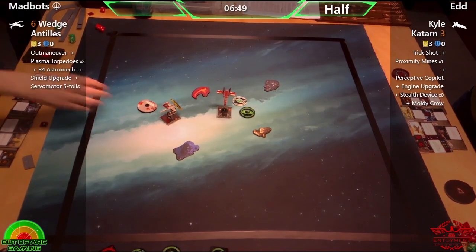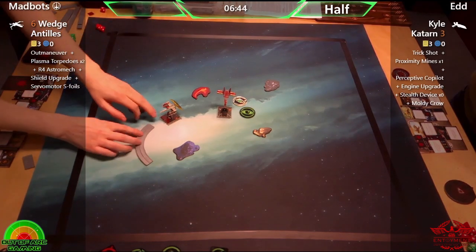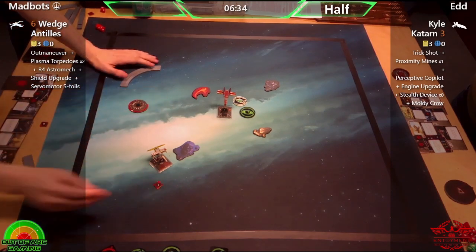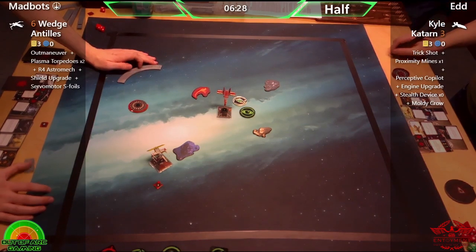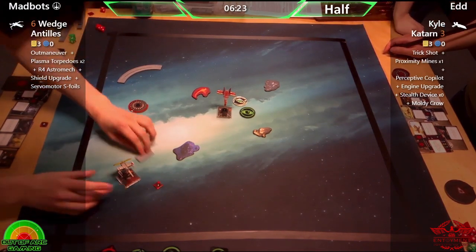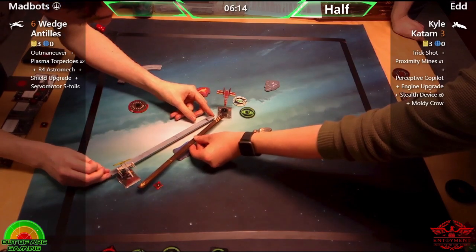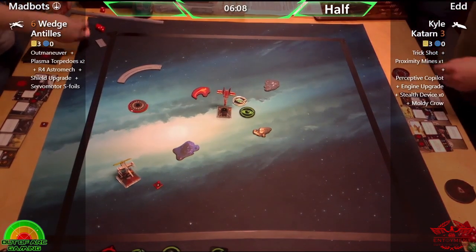Do we see some form of Tallon Roll here from Wedge? That was a really good aggressive three-bank from Ed there, anticipating that Wedge is potentially going to turn around. Not the turnaround I was expecting though — I was more expecting a three Tallon Roll. That's probably a good call not to turn there, as it would have been very vulnerable without any tokens. A really good move, I think — just in that range-three bonus, and it looks unobstructed unfortunately.